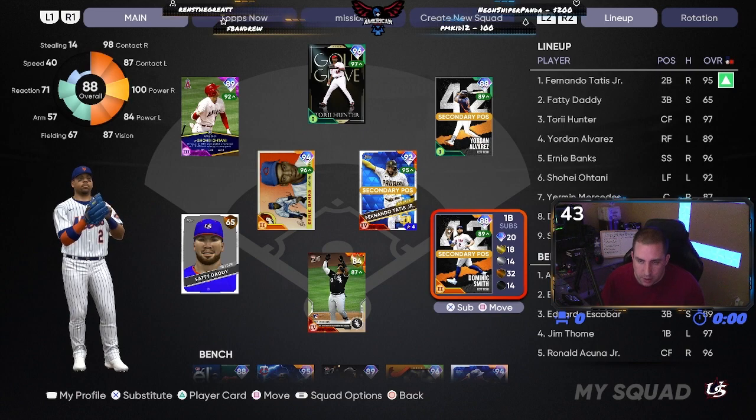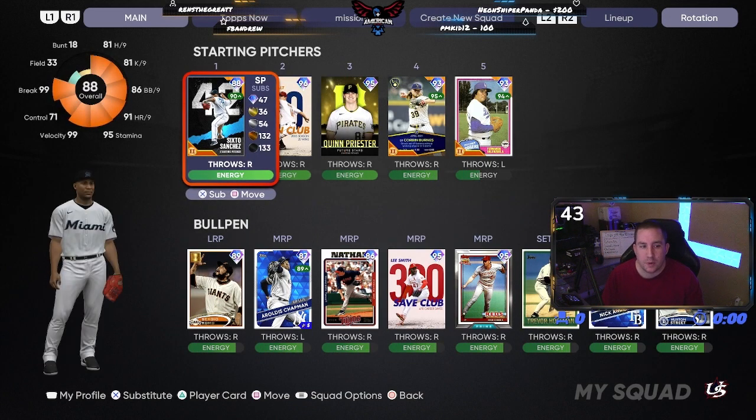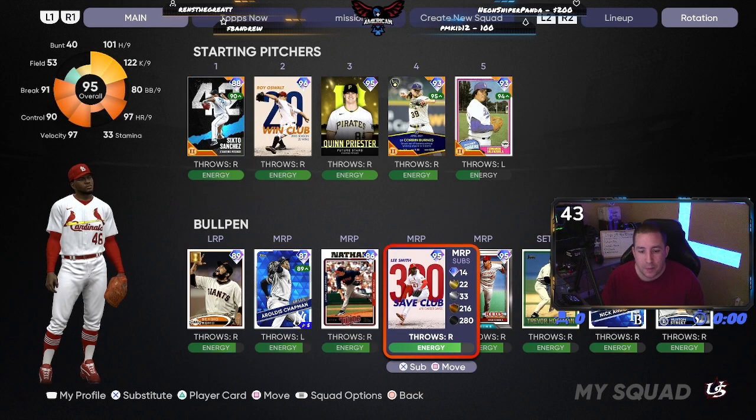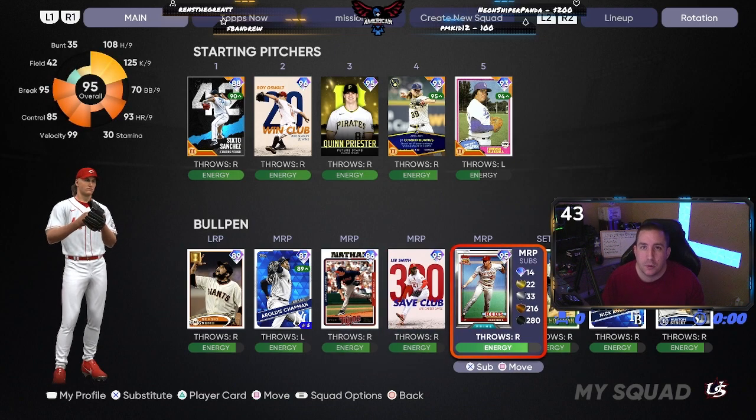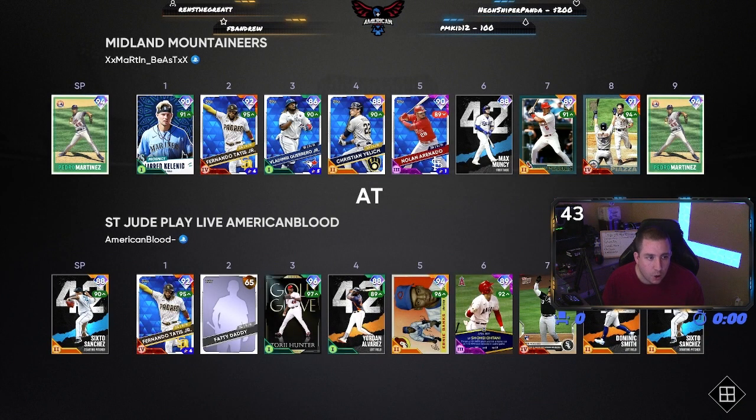At first base, our pitcher for this video is going to be Six-Toe Sanchez. We also have some players we have not used, so I might get some accidental debuts today — Lee Smith and the new Rob Dibble card that was released yesterday. We found our opponent Martin Beast, and he has Pedro Martinez on the mound.